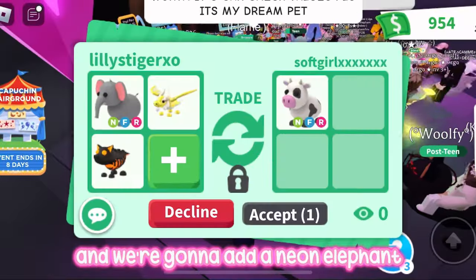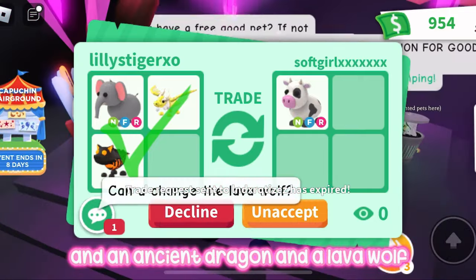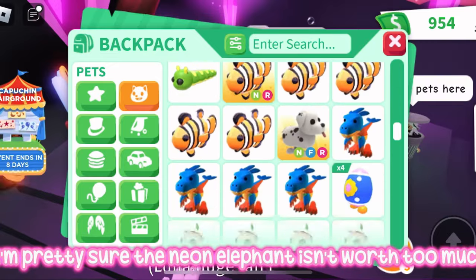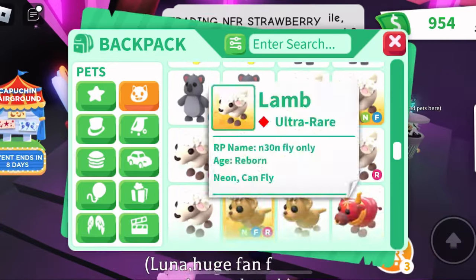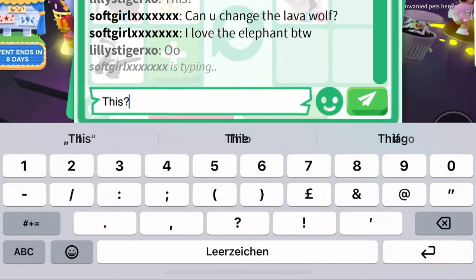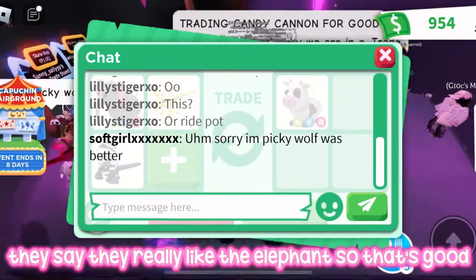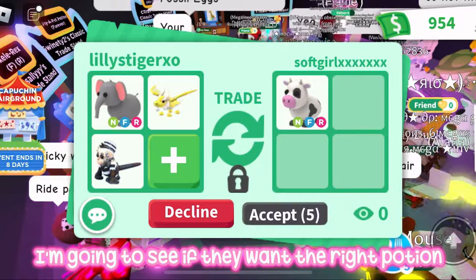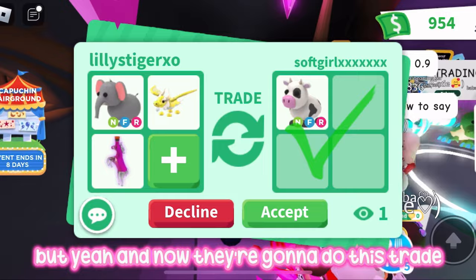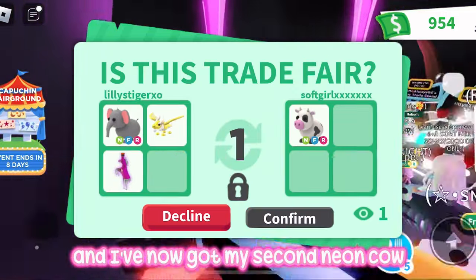We're going to add a neon elephant, an ancient dragon, and a lava wolf — hopefully they like it. I'm pretty sure the neon elephant isn't worth too much less, but I replaced it with an inmate capuchin monkey. They say they really like the elephant, so that's good. I offered the ride potion instead of the inmate capuchin monkey — and now they're going to do this trade! Thank you so much! I've now got my second neon cow.